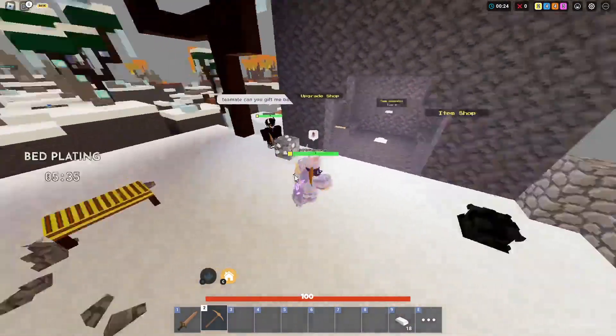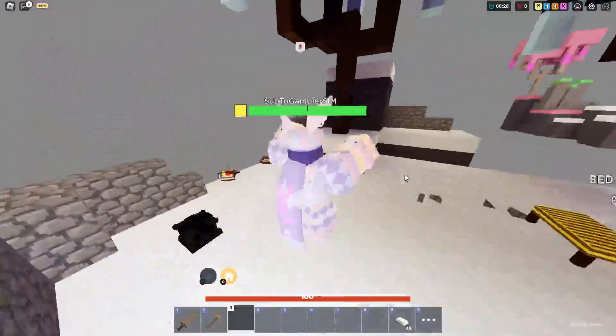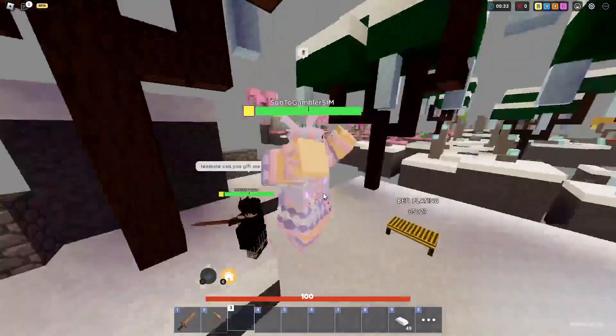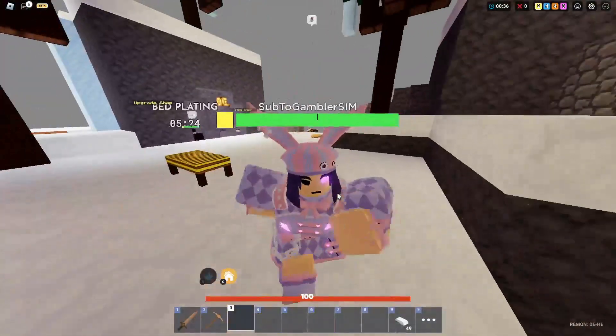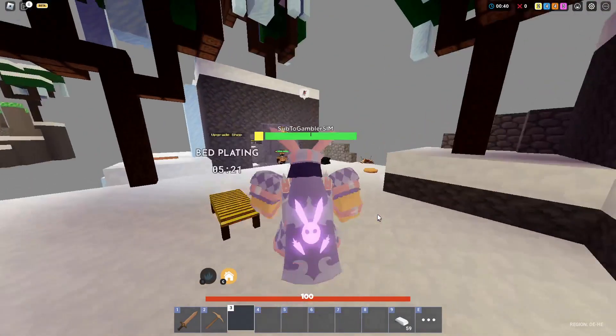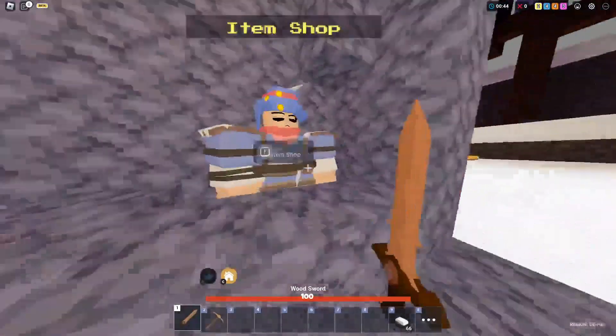That is how the Easter Freya kid skin looks — it has a bunny theme, bunny ears, and everything. There are some carrot details; it looks pretty cool.